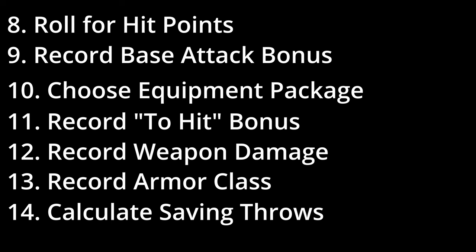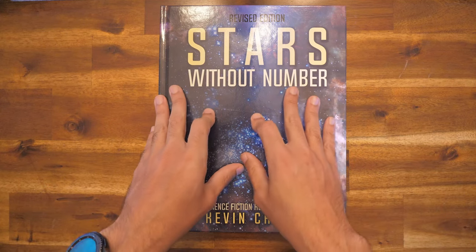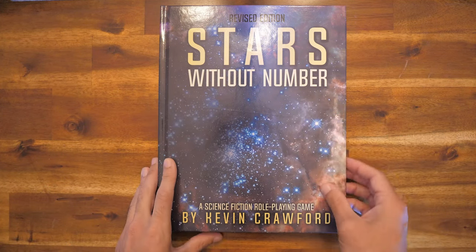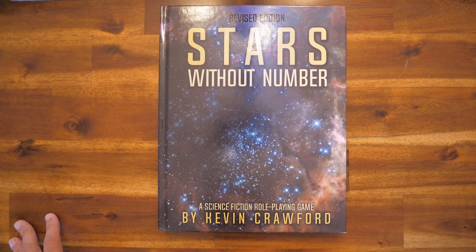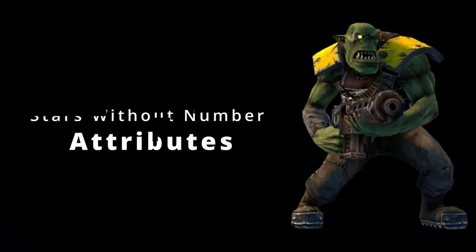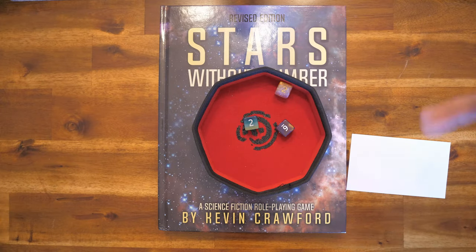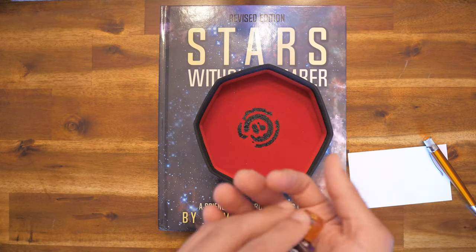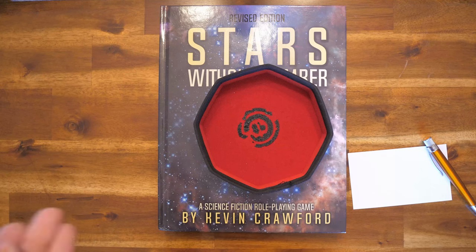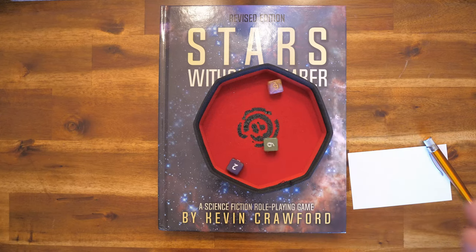That's a lot that really goes into the process for creating a character, but it's not really that much compared to other games that lump some of those processes together. So for now, let's go ahead and roll our 3d6 for our attributes. Since I'm electing not to go straight down the attribute list, I'm going to note all of my scores on this index card. It is going to be a straight 3d6 roll. Alternatively, if you wanted to play a more heroic game, you could do 4d6 and drop the lowest, but I'm going to do straight 3d6.